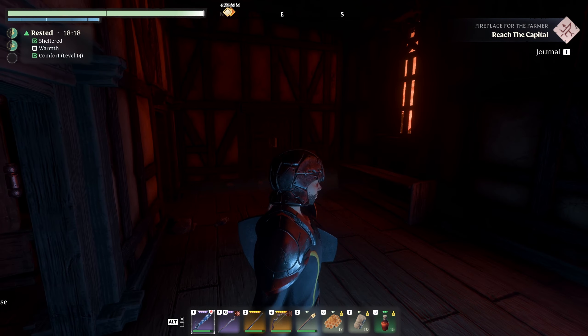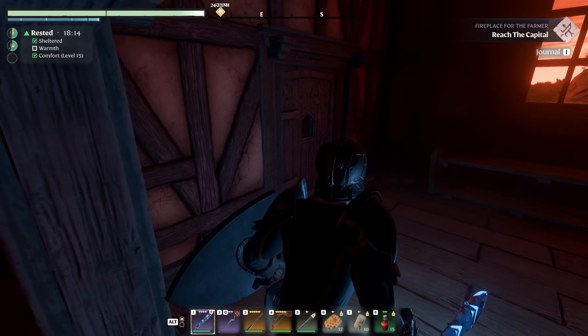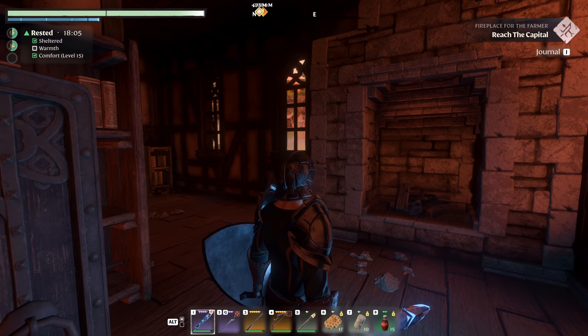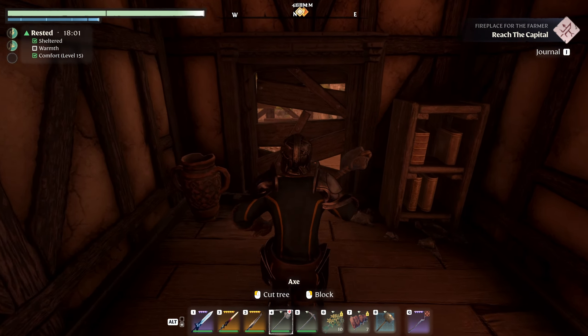Chickens! Oh wow, there's a little bit of light coming off the wolf sword isn't there? That's nice. The Hail Scourge — this is the White Wolf sword — yeah, the White Wolf sword has a little bit of light on it. Cool.